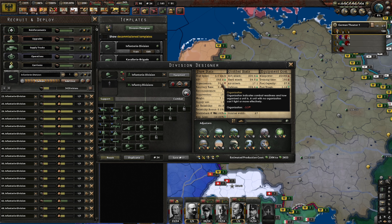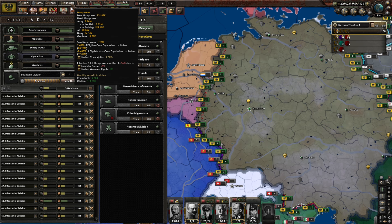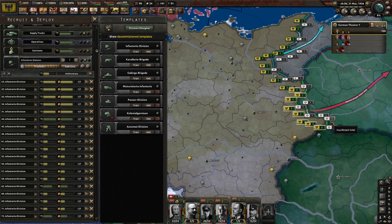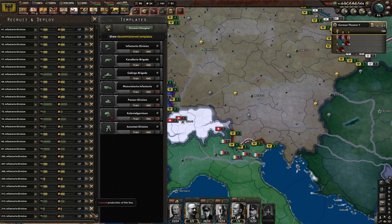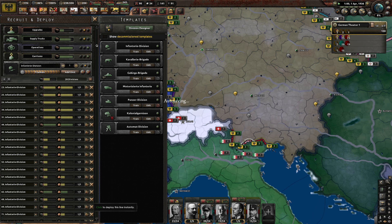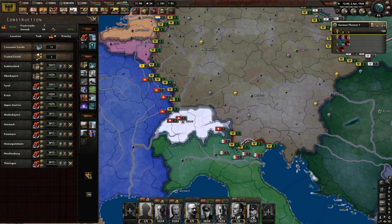I suppose in that case we'd better get two more divisions for the western front and another 24-stack for the east — so another 28 divisions total. Let's see how we do with that. Of course we're not going to get too many more military factories — there's another two after that, so that'll be 25. Perfect.